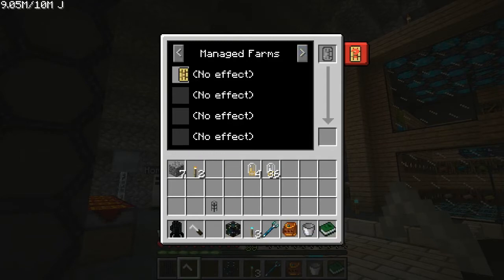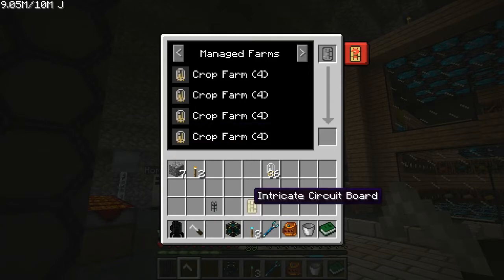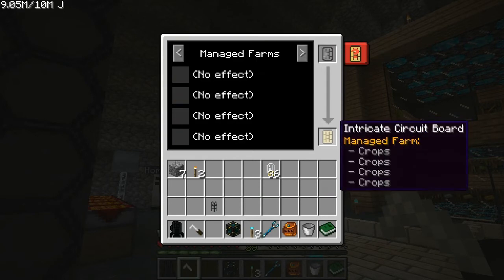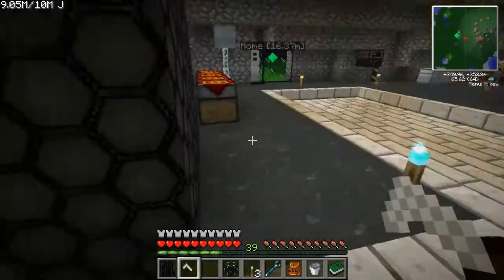We are wanting to make a managed farm — crop farm. That will make it wheat. I'm just going to put all four of those in there, I'll show you why later. There we go — Managed Farm, Crops times four.